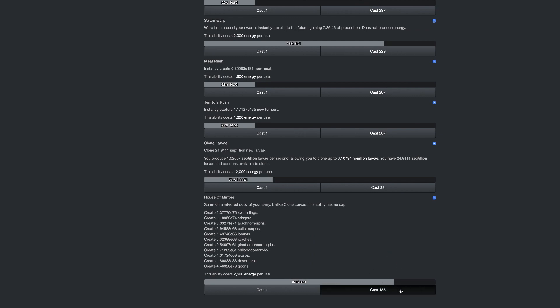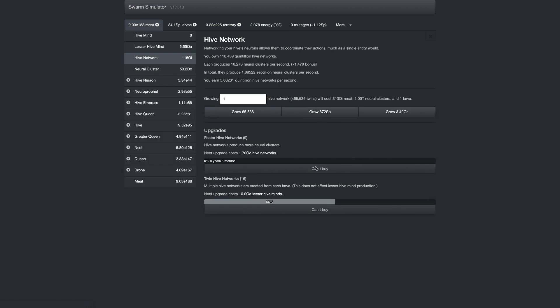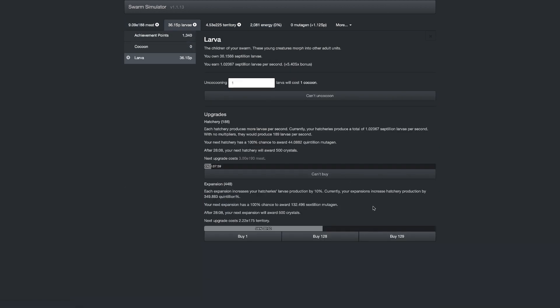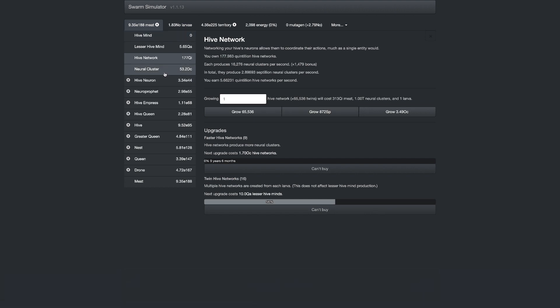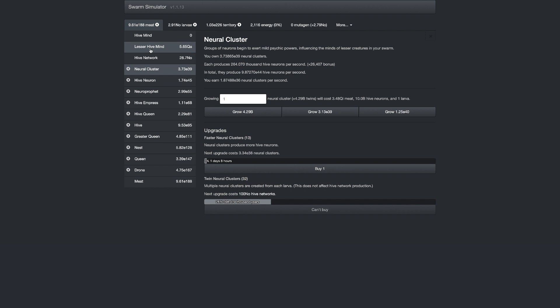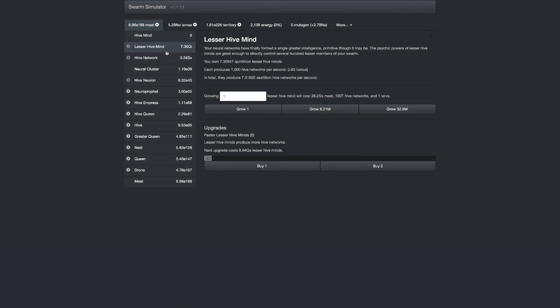I'm going to cast 183 House of Mirrors. Here we go — three, two, one, bam! And that is a crazy amount of territory, absolutely absurd. 129 of these, I'm getting octillions of larvae per second, nonillion mutagen to claim. I can just get a crazy amount of everything, so it is worth it to get these. You can even get this which helps me get more. It's just a positive feedback loop, which is crazy — I can even get quintillions of these.